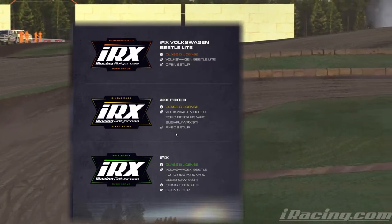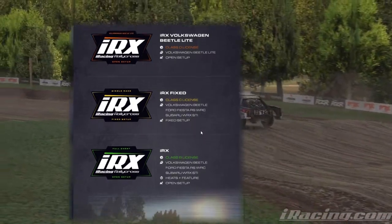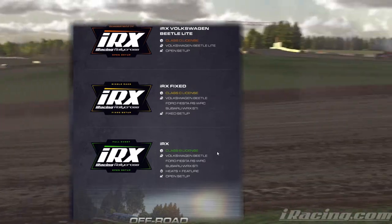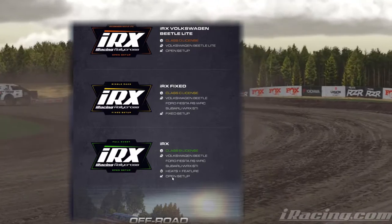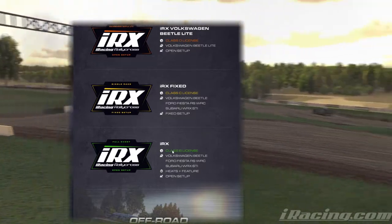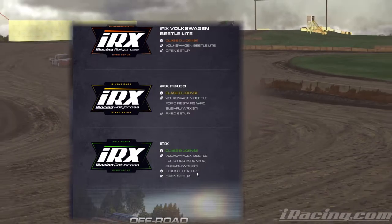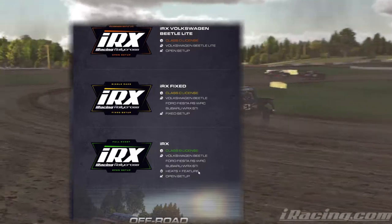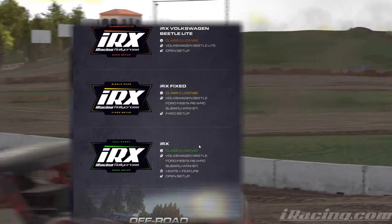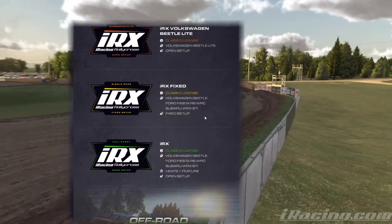It is currently an open series, and that is as high as you can go in rallycross currently. The biggest change, besides the new Beetle Light vehicle, is you'll get open setups in the B class. So you graduate from C into B in the supercars, and here you will have the heats and feature race like we currently have now in the C class. Basically they're moving the C class up to B, and C class will become a fixed series.